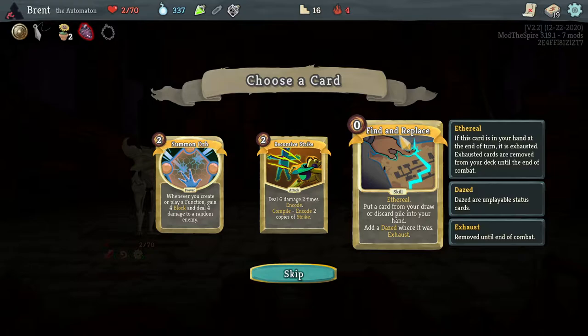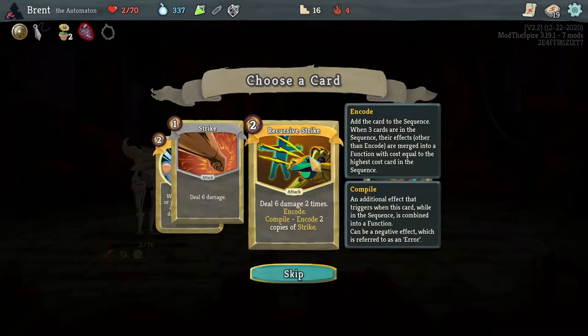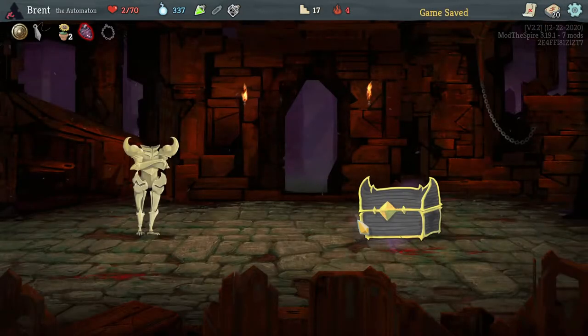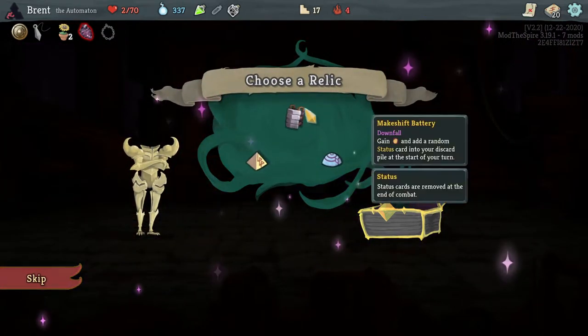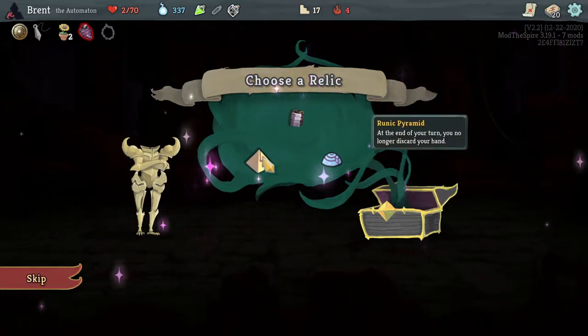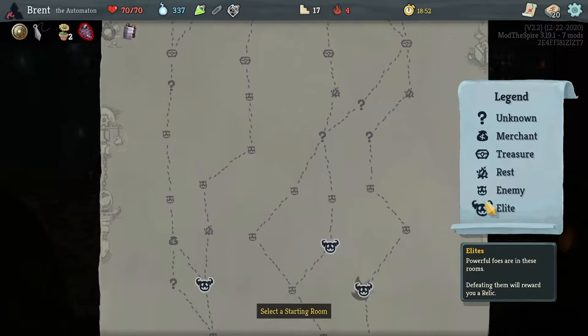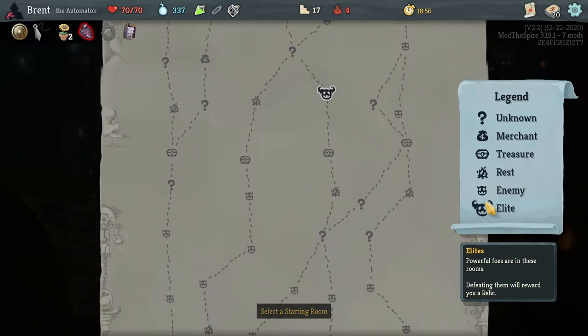Find a Replacement — that card from your draw or discard pile into your hand, out of days where it was exhaust, where it was exhausted. Kind of nice. Retain too. That's the theory I'll just go with. Definitely not Summon Orbs. Recursive Strike is okay for the fact that we have Scribe, but I think Finding Replacement gives a little bit more consistency. Runic Pyramid — however, it would kill us with the amount of statuses we're throwing into our deck, because we would never exhaust them. Elites — one, two — two elites on one path. That's a bright path though. There are three rests on the left path with an early shop. I get the same amount of elites — more rest is always better, means more card upgrades.